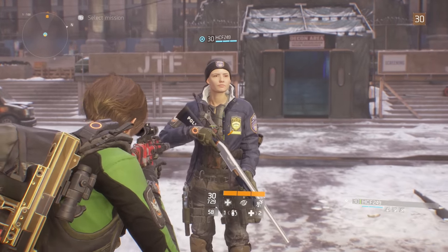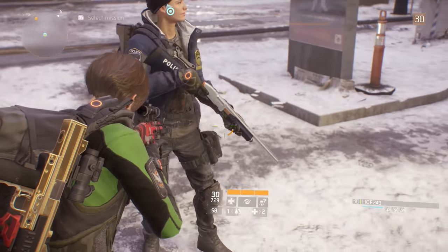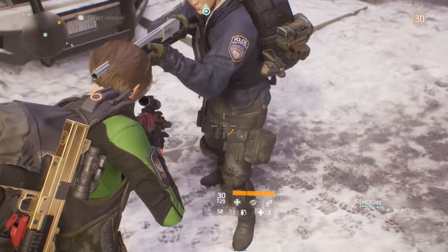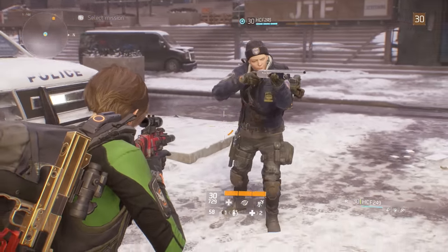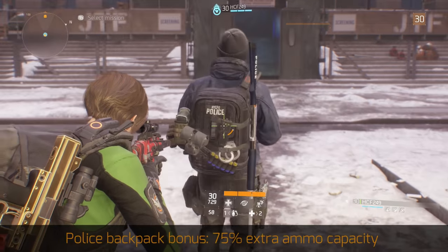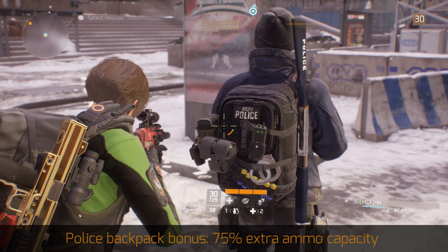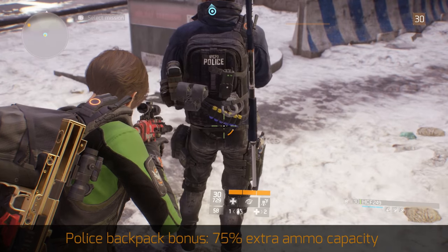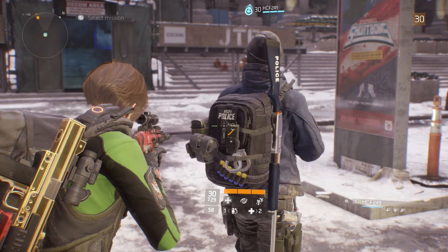This is the police outfit. I do like the jacket, and I really, really like the shotgun — it's the police M870. I love the silver finish. Can you turn around for a second? And here is the backpack — it's the NYPD police backpack. It's got some handcuffs on there, shotgun shells, and a police radio — the typical stuff a policeman would have.